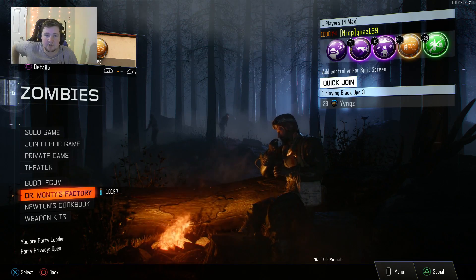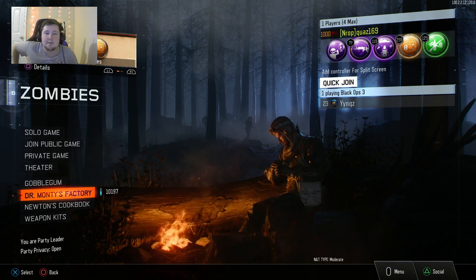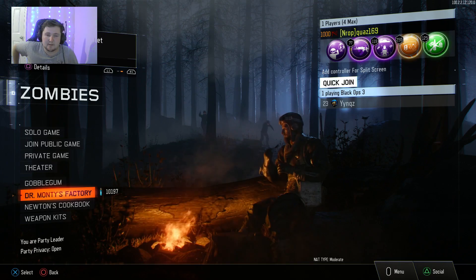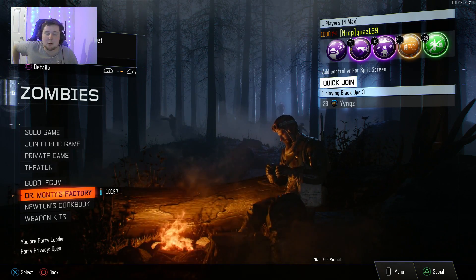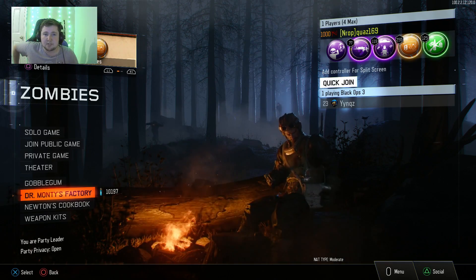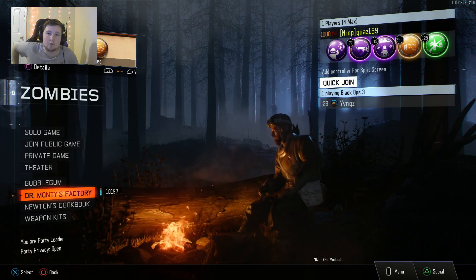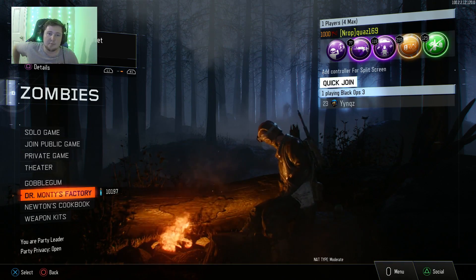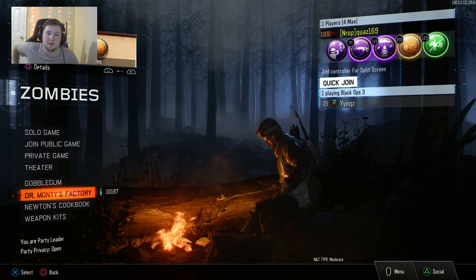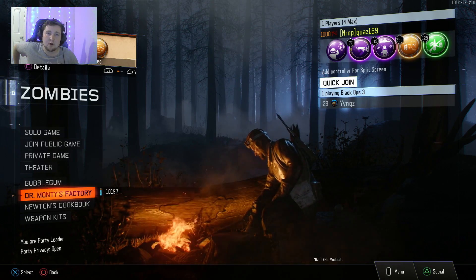Go watch the previous video on how to do the liquid divinium glitch wired method on any console. If you've already watched that video and you know what the glitch is, continue watching. This wireless method works on PlayStation 4 — it's not PS4 only, I've been told it works on Xbox One, but I've only done it on PS4 myself. I use an Ethernet cable so I do the wired method, and I recommend getting Ethernet cables and doing the wired method yourself.